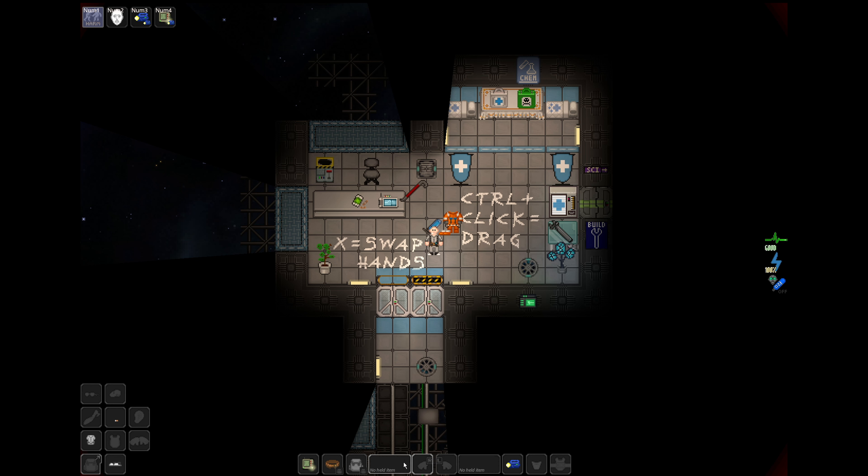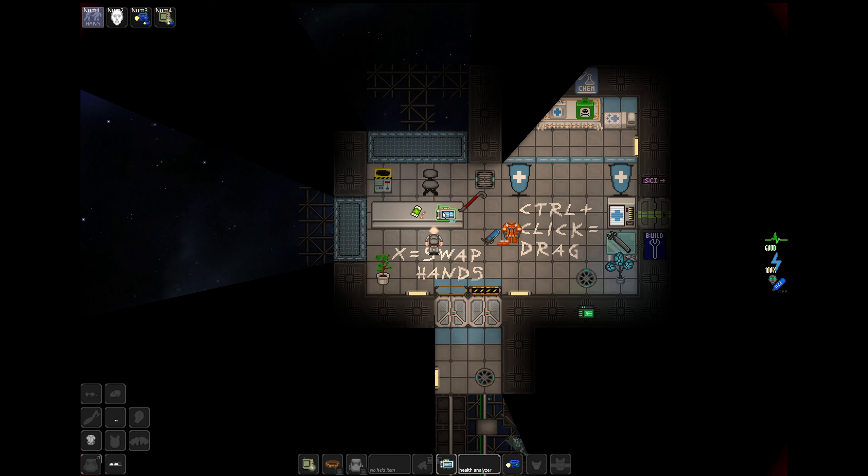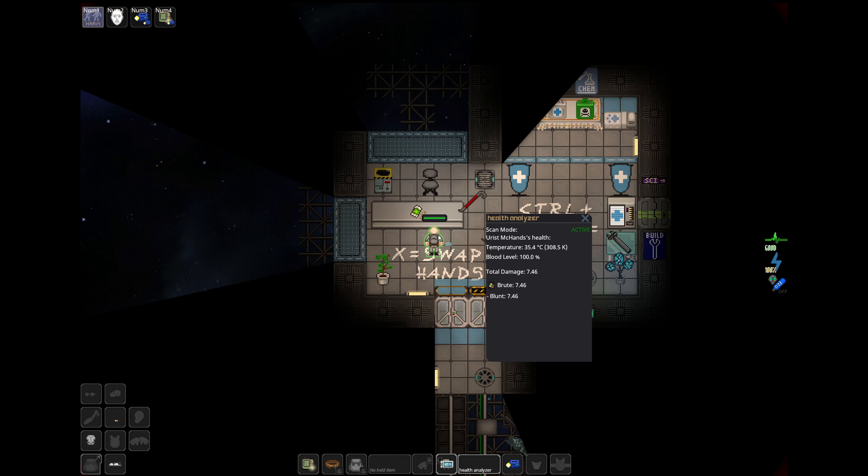To swap your active hand, just press X and it'll highlight the currently selected hand. For example, if I want to investigate myself for further damage, I can take the health analyzer and click on myself to see my current health. If I want it to stay updated and treat myself in real time, I need to swap hands and pick up something like a bruise pack, then use it on myself. Topical medicines like bruise packs and ointments will automatically keep applying until you are at full health, making basic treatment very simple.